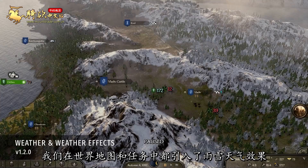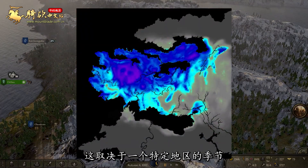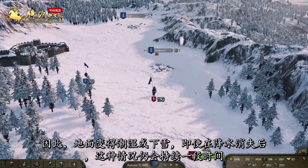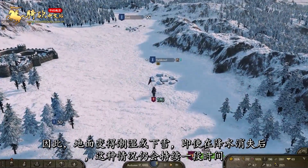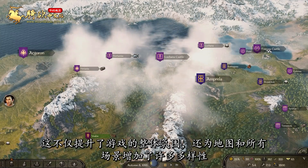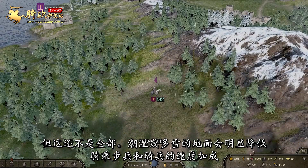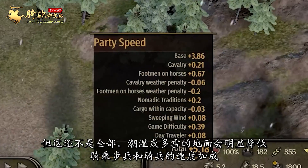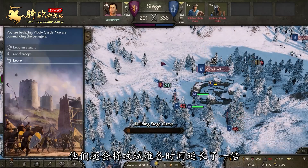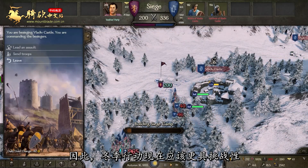We have introduced rain and snow weather effects to both the world map and missions. These occur depending on the season of a specific region. Consequently, the grounds become wet or snowy and this lingers for a period even after the precipitation is gone. This not only enhances the overall atmosphere of the game but adds a lot of variety to the map and all of the scenes. Wet or snowy grounds noticeably decrease mounted infantry and cavalry party speed bonuses, and also double the siege preparation time. As a result, winter campaigns should now prove to be more challenging.